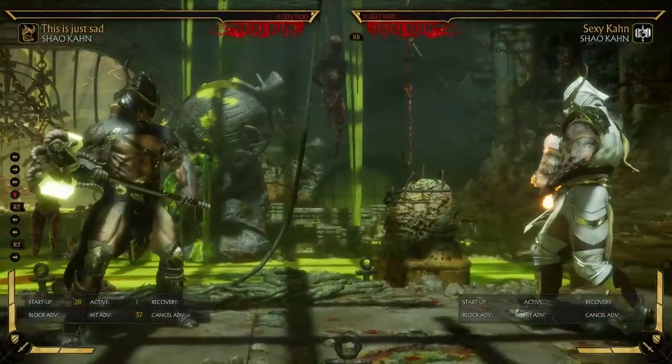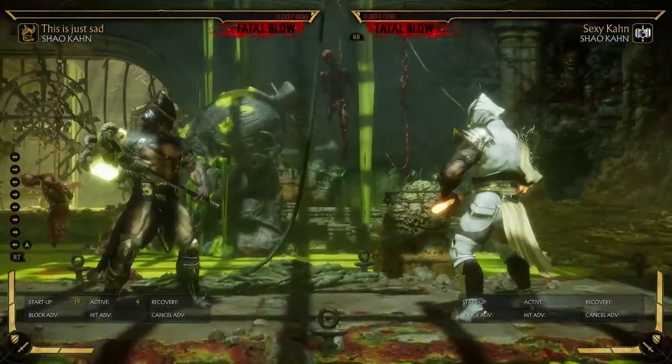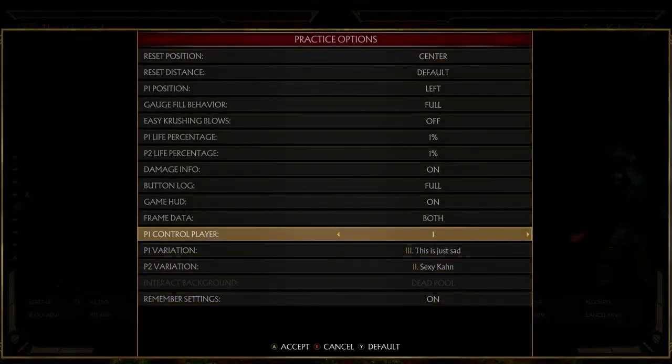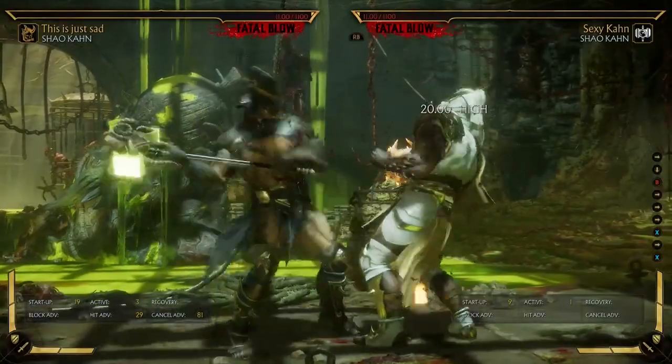There are some downsides to spear charge compared to shoulder charge. Number one, it's slower on startup — 19 frames. Shoulder charge is 16 frames, so that's three frames faster.